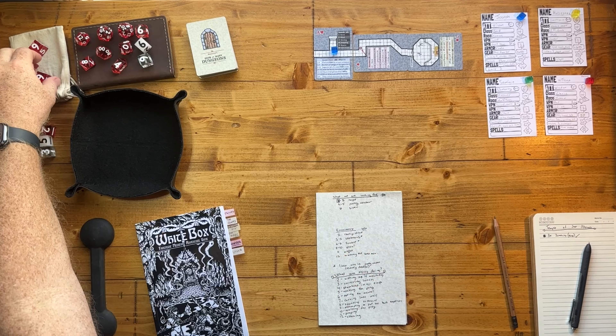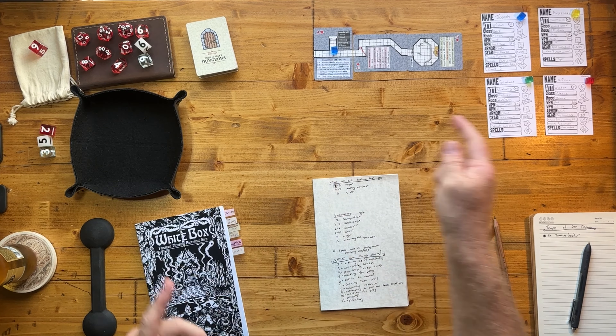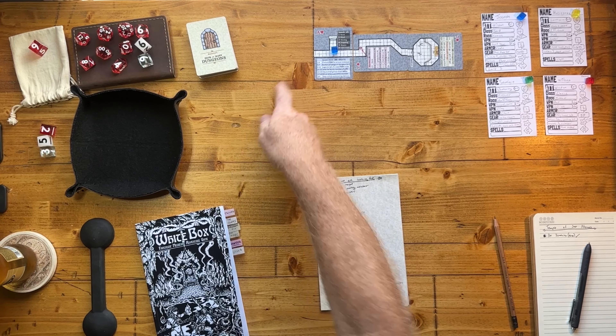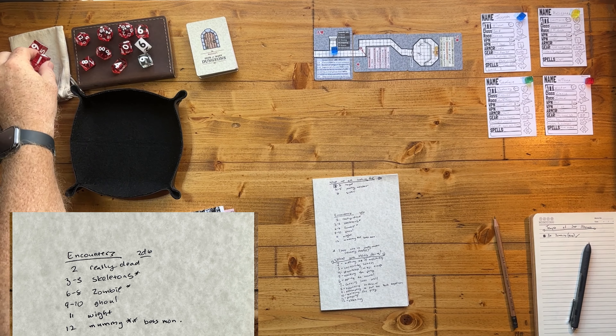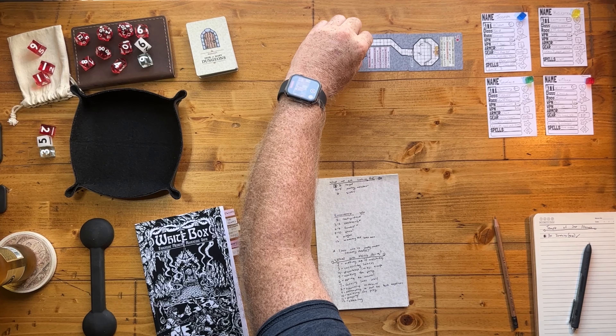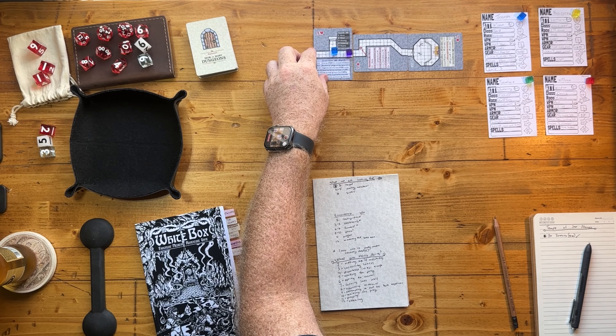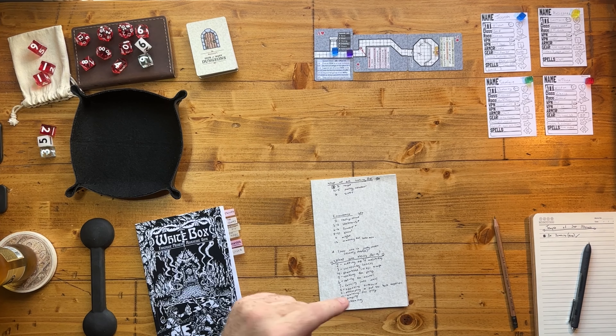So I'm going to look at my encounter tables to see what is in this area. We haven't gone this way yet, so we don't know what's down there. It turns out one of the zombies we fought last time is not actually dead. As we come down the stairs, Joe hears scraping across the ground. We've got our torches out, our swords out, and he goes to check.